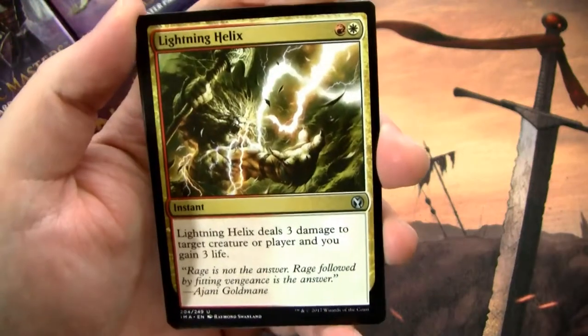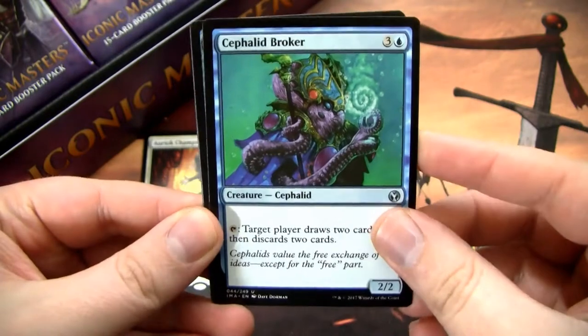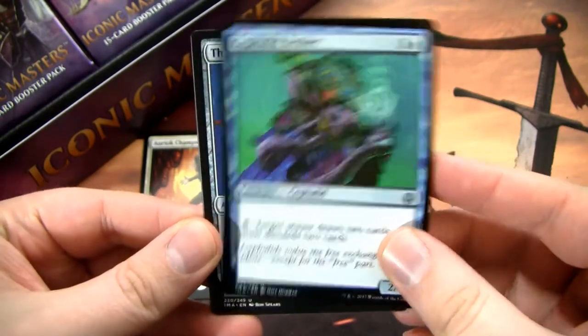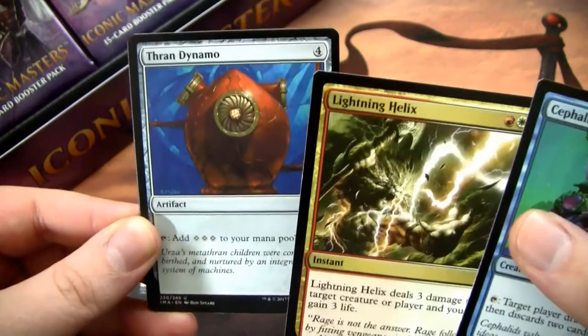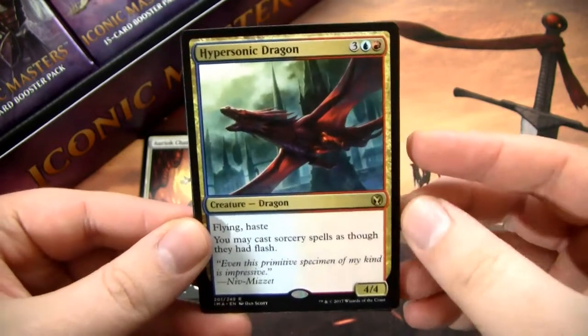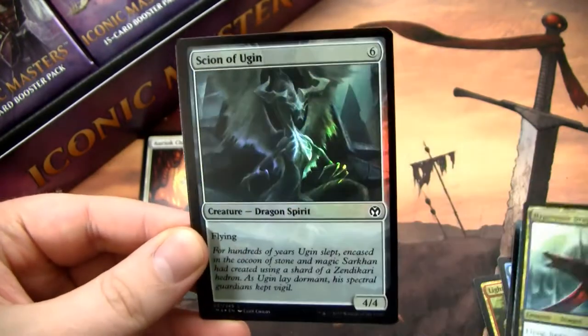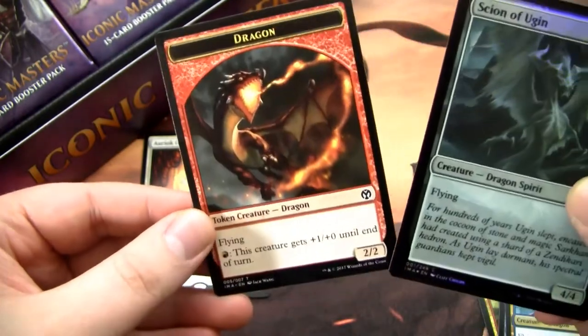We got Lightning Helix — that's a pretty good uncommon, like a two-buck uncommon. We have Cephalid Broker from Torment, and Thrandanamo. This is a pretty good pack — Thrandanamo and Lightning Helix are pretty good in commons. And then we have a not-so-good rare with the Hypersonic Dragon, plus a foil Sign in Blood and a Dragon Token.